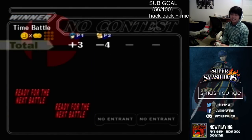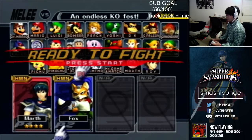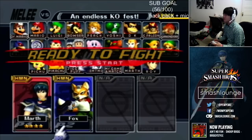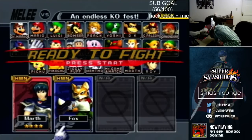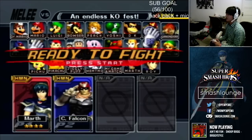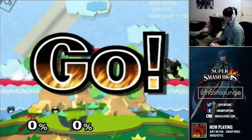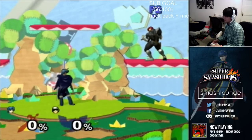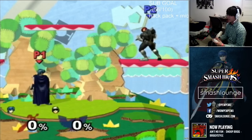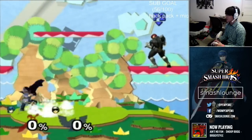No Impact Landing is when your character comes in contact with the ground at the apex of their jump. So when I reach the top of my jump, Marth does a little flip and kind of scrunches like that, which makes it easier to do No Impact Landings.